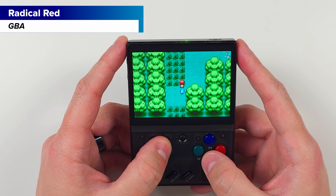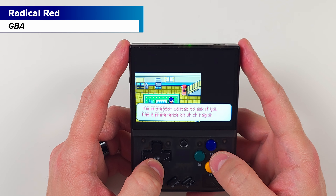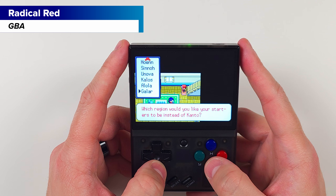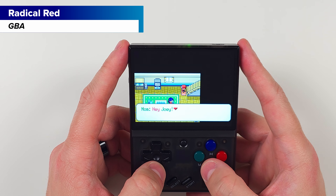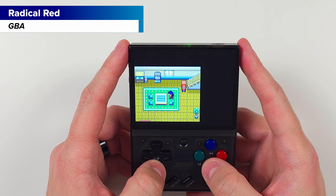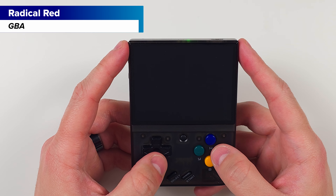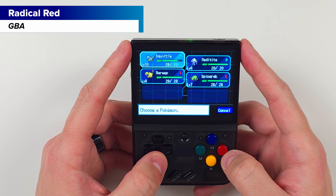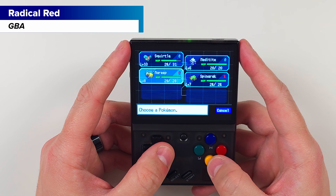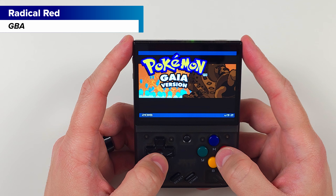Now we have Pokemon Radical Red. This ROM hack uses Pokemon Fire Red and it's a difficulty hack, meaning it ramps it up to 11. All Pokemon up to generation eight are obtainable, same with moves, mega evolutions, raid battles, reusable TMs, and so much more. Squirtle somehow has Rapid Spin at level 10, which is pretty funny. My team right now is Squirtle, Meditite, Mareep, and Spinarak before the first gym. As an added bonus, this game also has retro achievements.